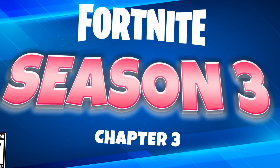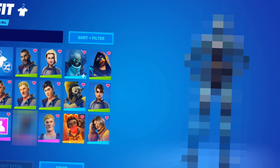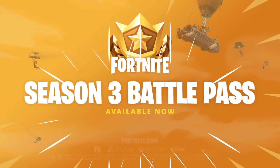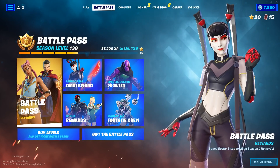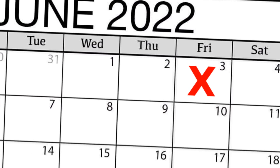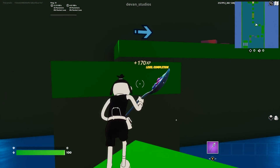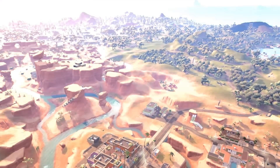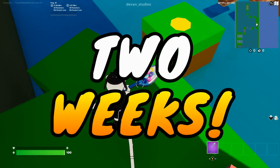Let's hop into the basic info first and get the basic stuff out of the way before we hop into the more specific skins and reveals for Season 3. First things first, when is the new Battle Pass going to be released? If we take a look at the current Battle Pass in the bottom left-hand corner, we can see that Chapter 3 Season 2 goes all the way through June 3rd. That's a Friday, so Fortnite may release Season 3 on a Saturday, which is a bit different, but they've been switching up when they release new seasons. Either way, we only have a little over two weeks before the brand new Battle Pass.